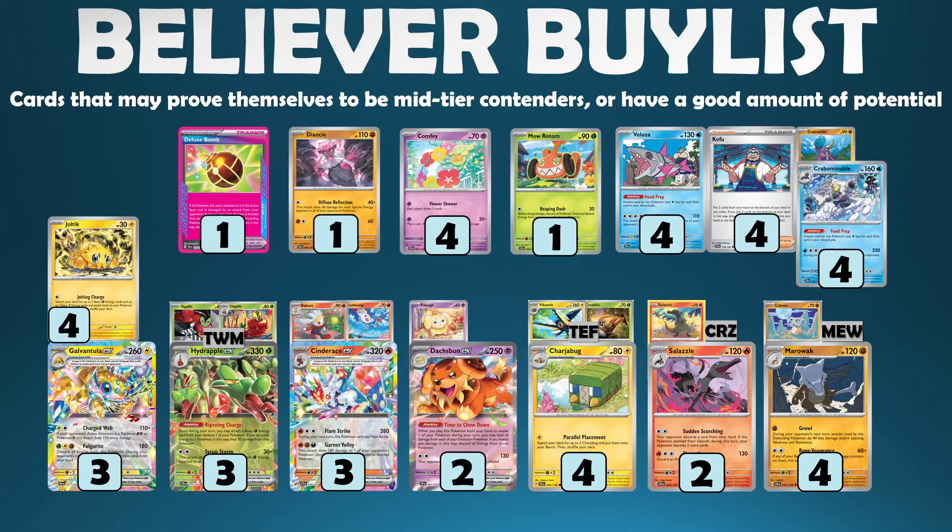There are a few EX Pokemon which fall just a little bit short of the mark right now but might still be mid-tier contenders. Galvantula has lightning type coverage, which is quite relevant for Pidgeot EX and Palkia VSTAR. It has a fairly efficient two-energy attacking option, and Fulgurite is a frustrating item-blocking effect. The attack cost is expensive so it's a real build-around, but there are payoffs — and the Joltik is actually a great way to power up lots of energy, accelerating four energy for one attachment. Both lightning and grass are very relevant types right now, so Joltik might be worthwhile even if you don't care about Galvantula.